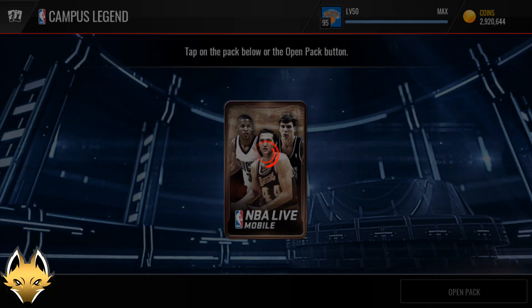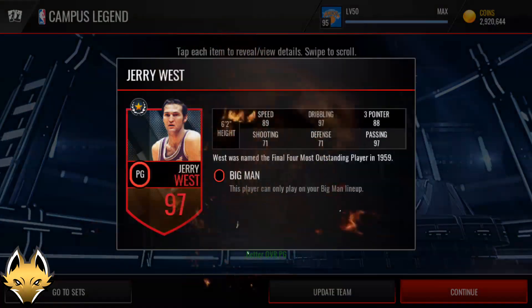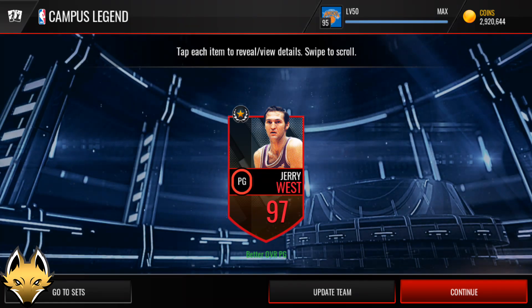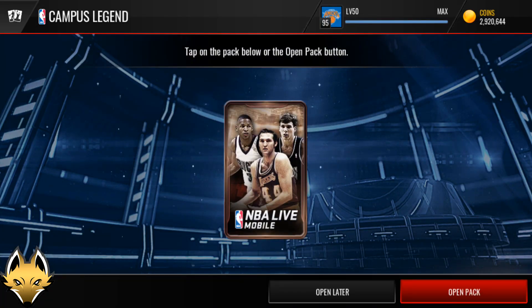This is the first pack — three, two, one — and we get Jerry West in our first pack! Right there, this whole pack opening was just made up for in that one card. 97 Jerry West! Let's go, guys. I did not expect that at all. When I saw the 97, oh my gosh — that just made me so much happier.